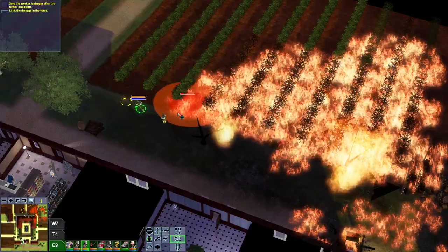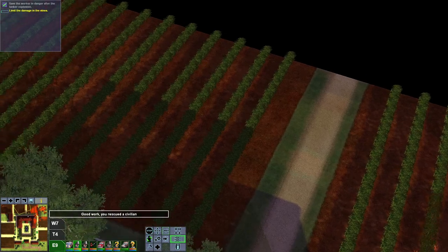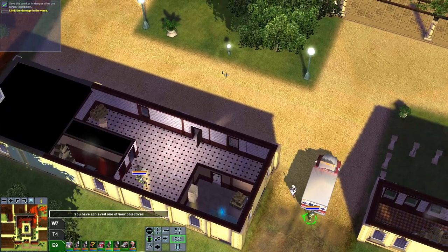These guys are doing a really good job stopping the fire from spreading to this field. If I can stop it from spreading to the next field as well, I'll be happy. We also have an electrical box here, so we could turn the electricity off.